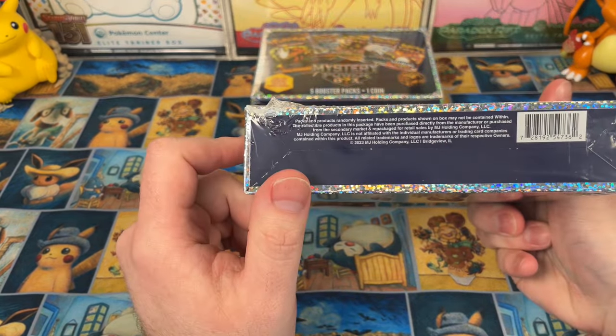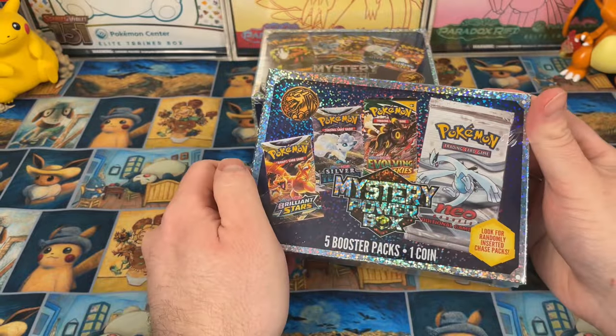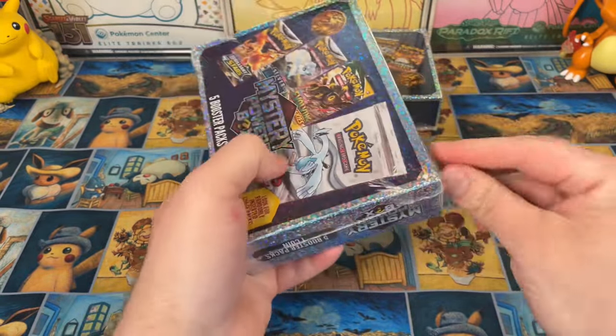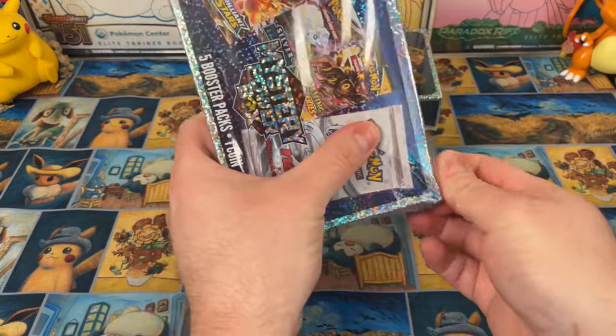What does it say in the bottom here? Not much. These are from 2023, so these are actually newer than I thought. Oh, we have a Neo — can we get a Neo? Can we please get a Neo? I don't think we can, but let's see if I can open this.